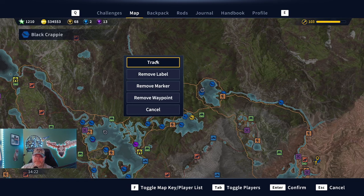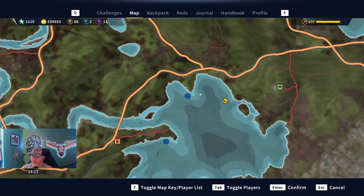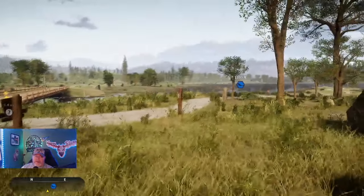The second favorite spot for sunfish is right here — it says black crappie, but you can get both black crappie and green sunfish here. They bite the same bait, so that's a good place to fish for both. I did that for a long time when I needed both, but once I caught one I moved to my other spot.